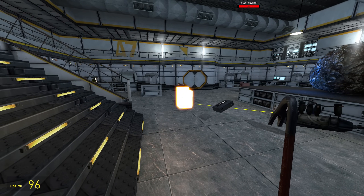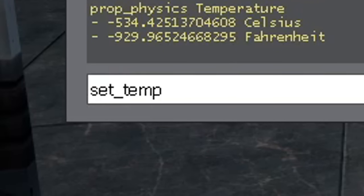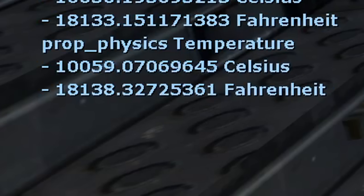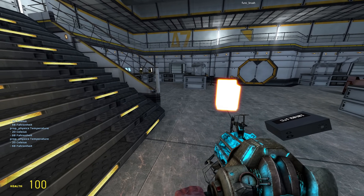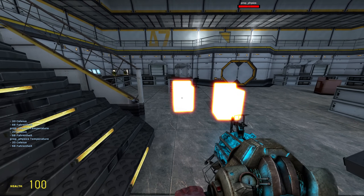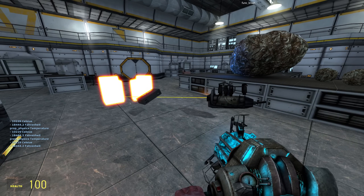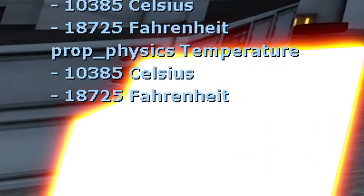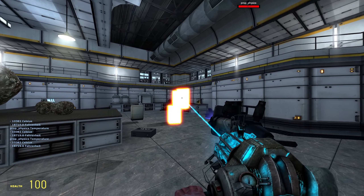Now, let's say you wanted to manually adjust the temperature. Well, no worries — go ahead and go into the console, type this command in, and you can set the temperature to whatever you wish. And it did work — right there, 10,000 degrees Celsius. It is so hot that you will instantly die if you approach it. Just like that — boom — we are now already at 10,000 degrees Celsius. That kind of heat transfer is incredibly efficient. One thing I really love about this mod is how the temperature very gradually goes down once the heat source has been removed, which is realistic.